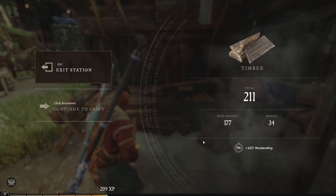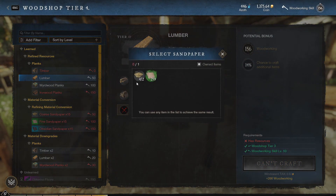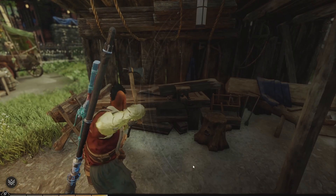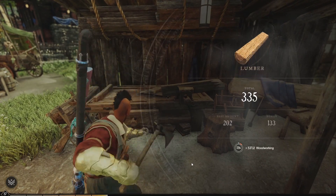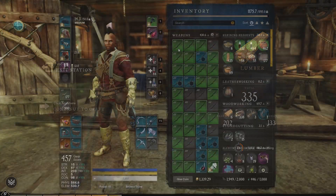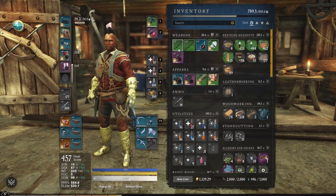After farming greenwood and aged wood you can make lumber. If you use refined sandpaper, you have the possibility to receive even more lumber than you would actually get for the resources you have used. Another benefit of crafting the bow is that you will get lumber back after you have salvaged all of your crafted bows.